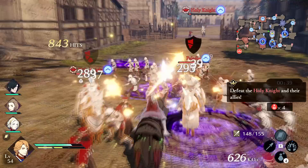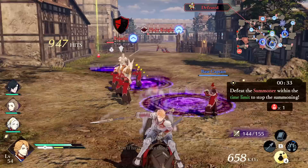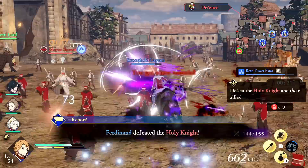In Three Hopes, the six elements are fire, lightning, wind, ice, light, and dark. Generally to apply these elements you need to use combat arts or magic spells, but certain classes also inflict elemental damage with their strong attack combos. The monk and mage classes do this early on. At master classes you have the Grammary, Dark Bishop, Mortal Savant, Dark Knight, and Holy Knight. There is also Violet's Enlightened One class.